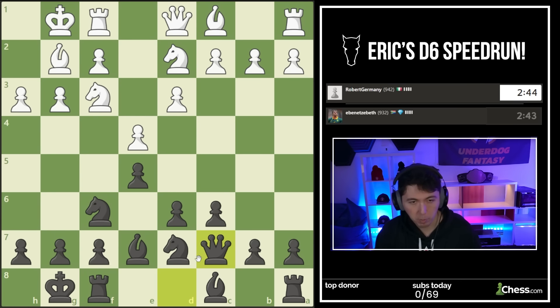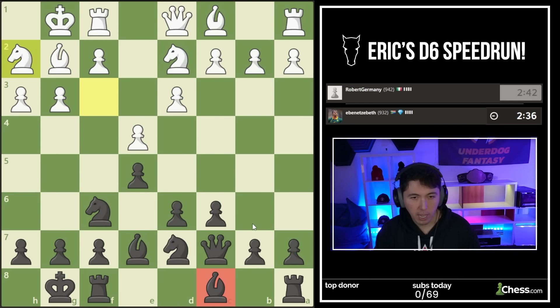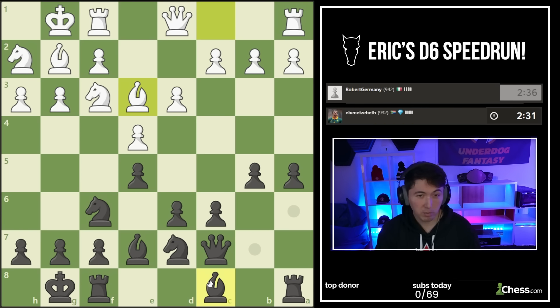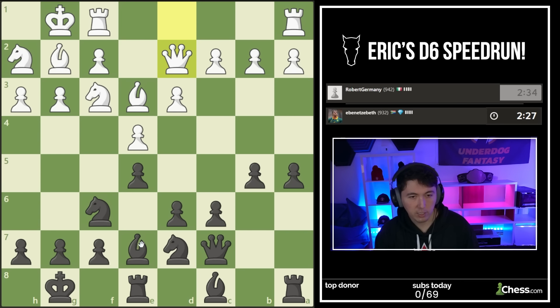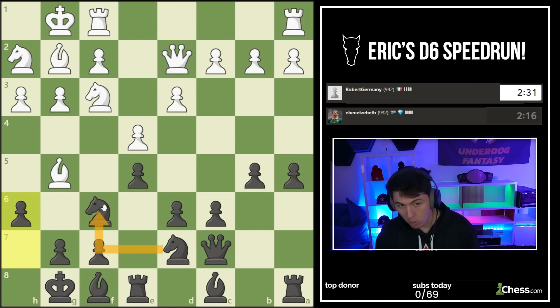Where does the queen go? C7. You're wondering where does this bishop go - I don't know yet, I'm going to try to gain some space elsewhere first. B5, A5 - push the pawns a little bit. Maybe the bishop can go here but I'm not under any pressure. This is a very easy decision - the knights are stepping on each other. If I didn't have this knight here the bishop would be more mobile, so H6 - encouraging this exchange.